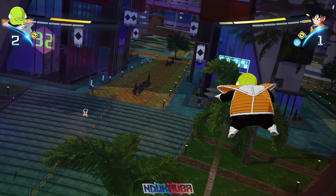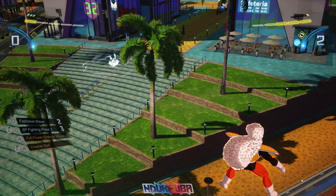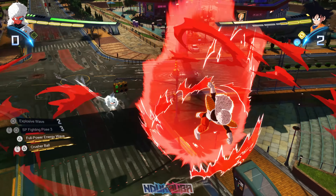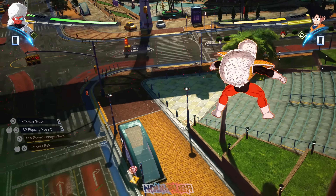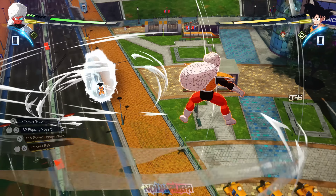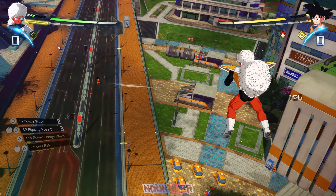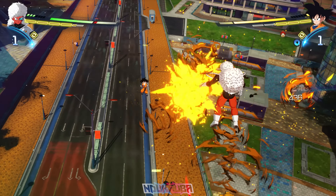Since I'm good on Guldo, I swap into Jeice. One thing I want to point out: the Ginyu Force have the most unique charging animations of any characters in the Sparking Zero demos. Jeice is in, and I throw out Crusher Ball — unfortunately Goten ended up blocking the attack.